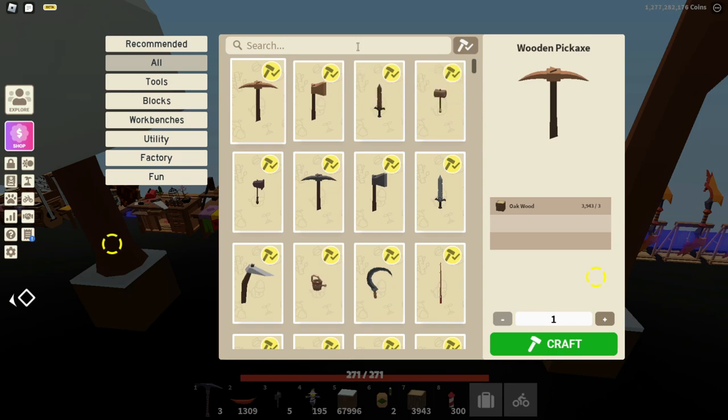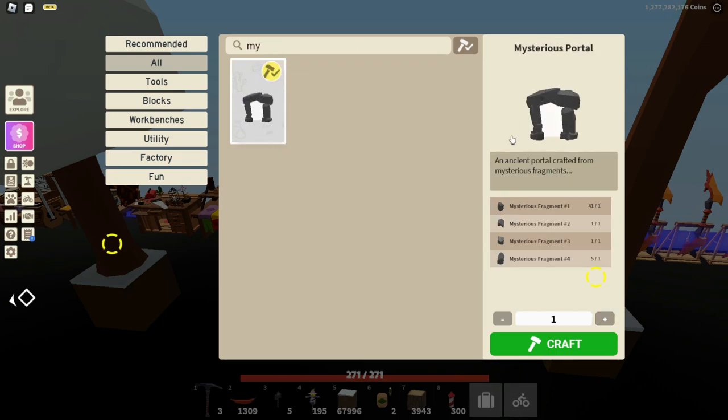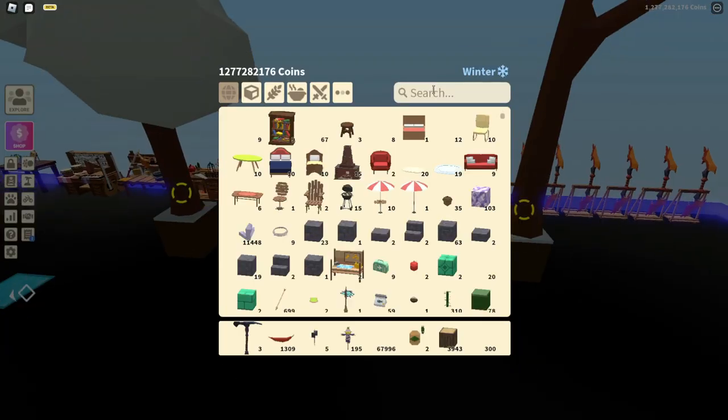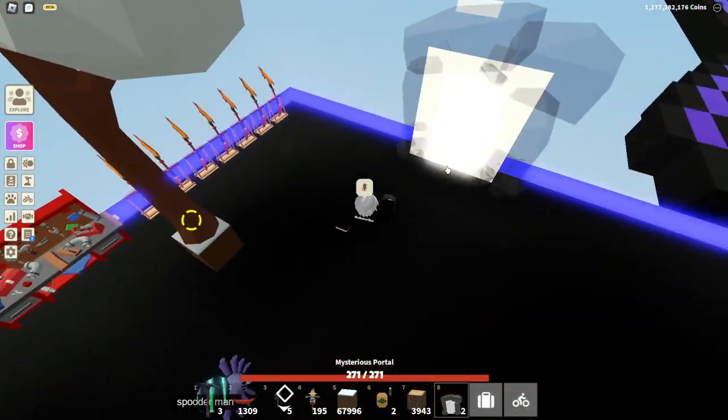Then you can go to your workbench and type in 'mysterious portal', find it, and craft it. Then you can craft your mysterious portal and place it down on your island.